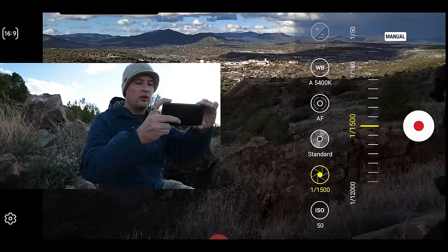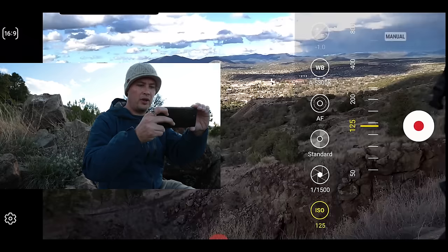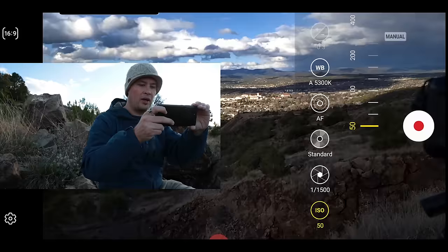I would want a filter — and that's one of the benefits of having pro mode now: I have the option to put a filter on. I also have the option to adjust my ISO, so I can bring it up when it gets darker, and I can also drop the shutter speed.